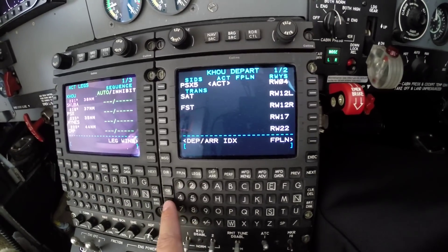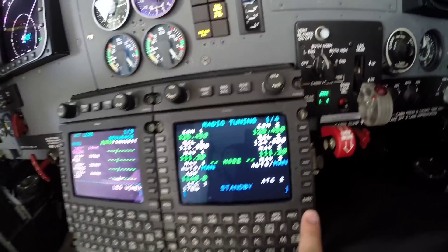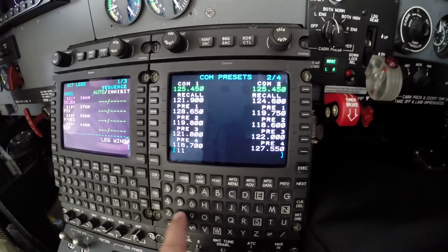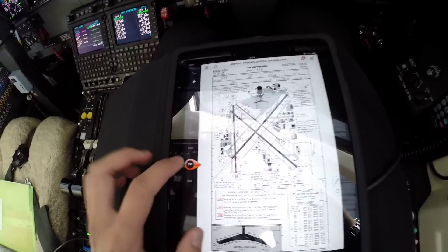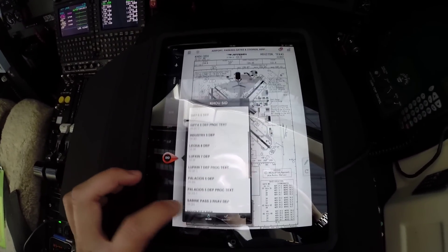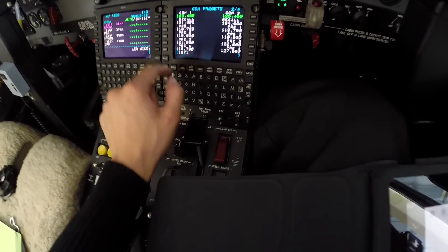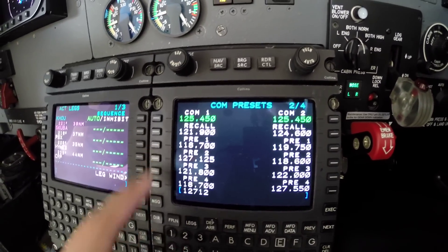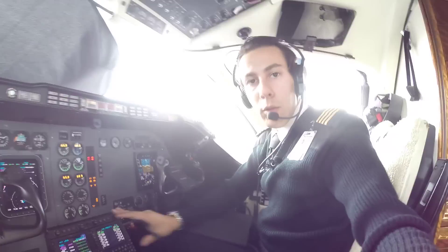The FMS looks good. Frequencies are set: 121.9 is ground, and on page two I'll set the tower frequency of 118.7. For the Palacios 5 departure, I need to verify the departure frequency — checking the chart, it is 127.12. So we'll set 127.1 as the departure frequency. Frequencies are set.